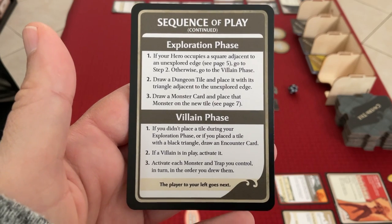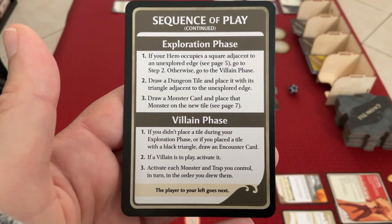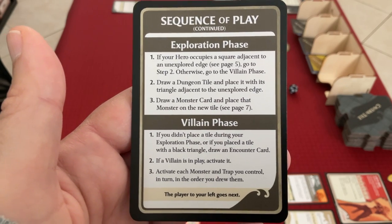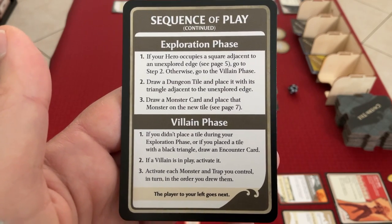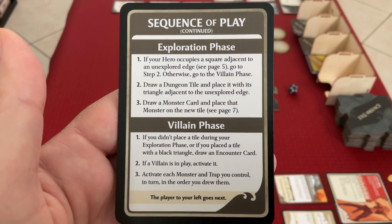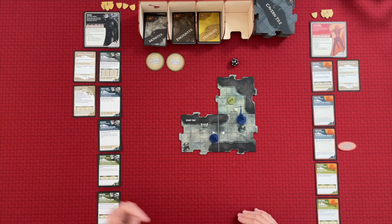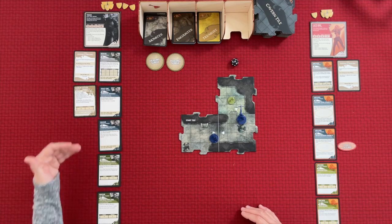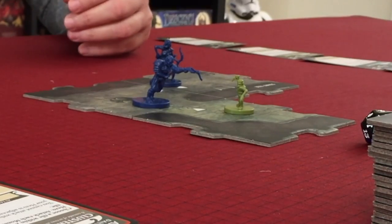We move to the third and final phase: the villain phase. If you didn't place a tile during exploration, or if you placed a tile with a black triangle, we draw an encounter card. However, we drew a tile and it has a white triangle, so we're safe. If a villain is in play, they activate - but right now we don't have villains. We will get Artemis later. Then we activate each monster in the order we drew them. The goblin cutter will activate.